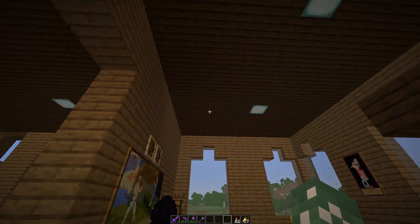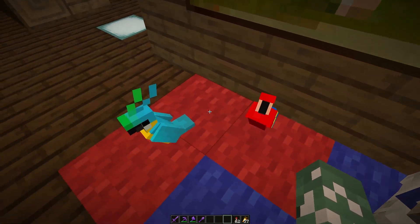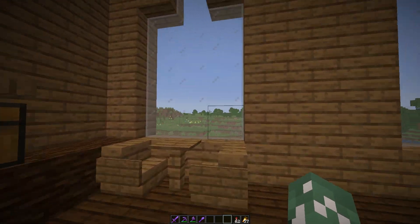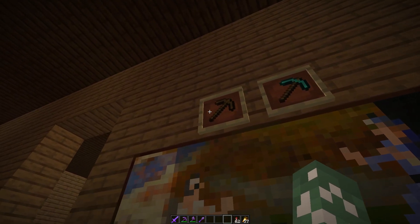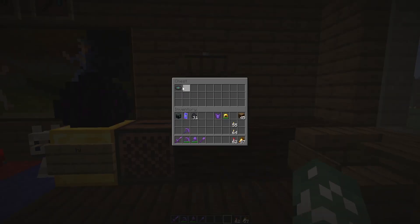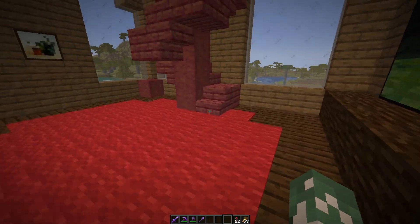This is the bedroom. I have Joey, Perry, and Alex — I got him in 300 days and moved them from the old base because I don't really go there anymore. I have a painting, my first pickaxe, my first diamond pickaxe, a music disc, a dragon egg, and a plant.